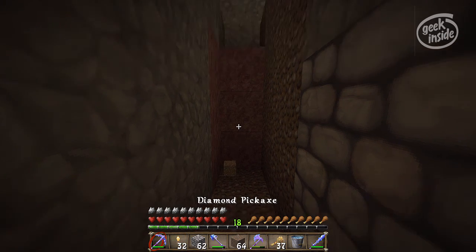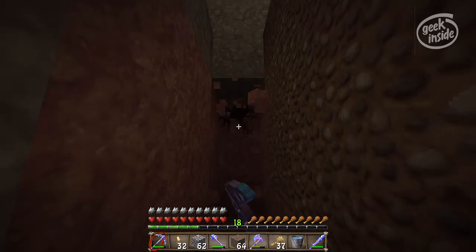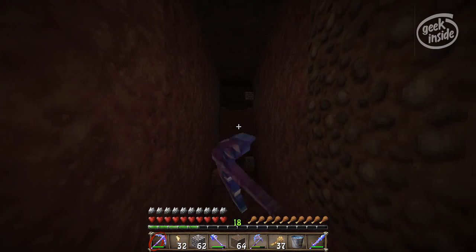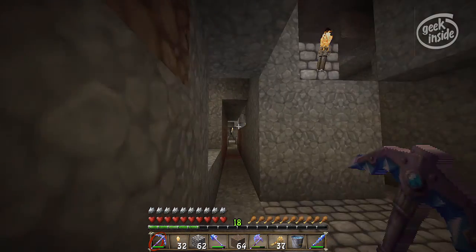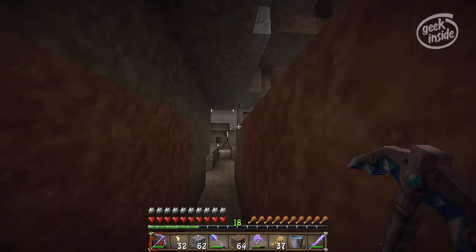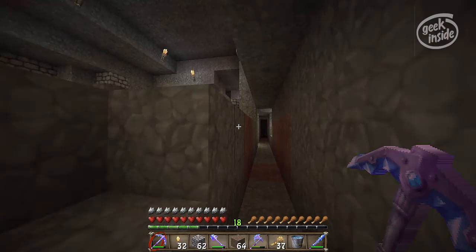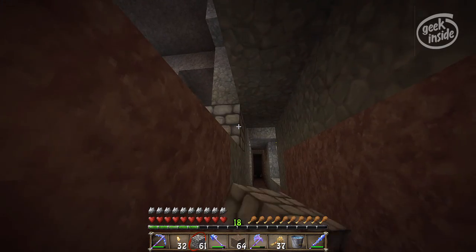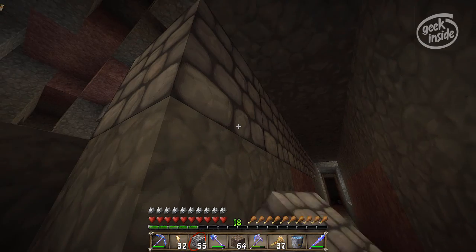I don't like working around lava — I light myself on fire pretty regularly. That's why I have a bucket of water on my hotbar to put myself out when I catch fire, because it happens. I like to put torches on the left going out, and I like to put them at three-block height.